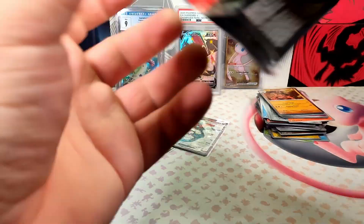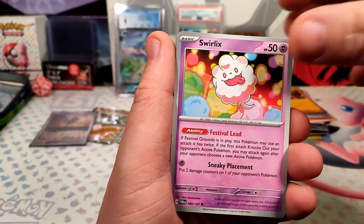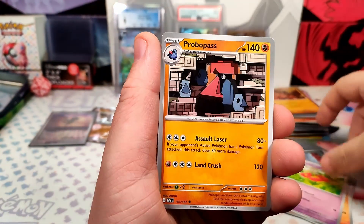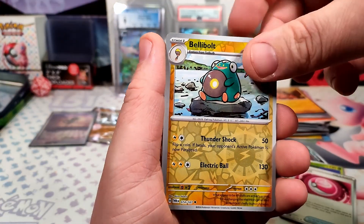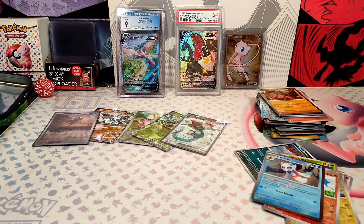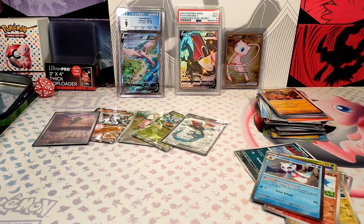Last pack: Swirlix, Litwick, Poochyena, Flabébé, Probopass, Heracross, Loveball, Bellybolt, Darumaka, Froslass, and Fighting Energy. Alright everyone, hope you enjoyed — didn't do too bad. Have a wonderful day and I'll see you in one of these two videos.